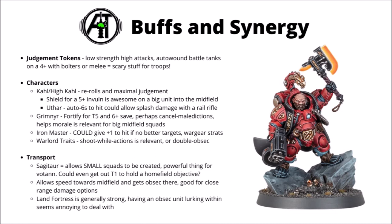For the Greater Therian League, Uthar could be okay - though he'll generally be happiest using the auto-hit of a 6 on the big scary railcannon of a Land Fortress, it could still be very nasty on a standard Magna Rail Rifle, auto-wounding with a Judgment Token, punching through invul saves, and dealing splash damage. Grimnir works quite well too - fortifying for Toughness 5 and a 6-plus save, cancelling enemy Maledictions if relevant, and his Morale boost isn't bad on big mass units. The Iron Master could give them plus 1 to hit. There are also a couple of handy Warlord traits - shoot while doing actions is very relevant, and double offset could be helpful, though usually better employed with Hearthguard.